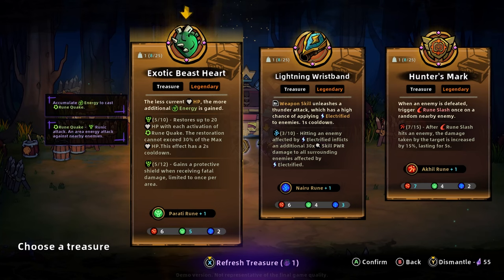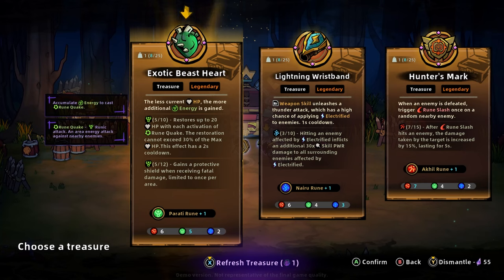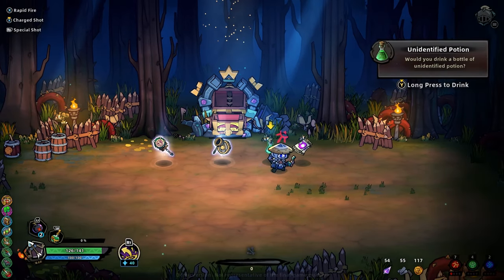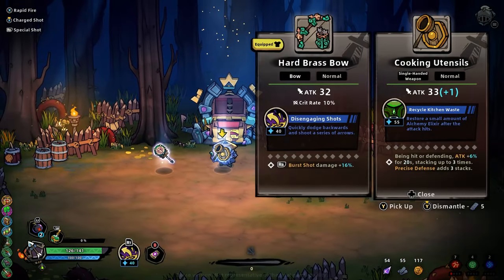The less current HP, the more additional energy is gained. This would feed an energy trigger rune slash — thundering attack, that's kind of cool. Slows up to 20 HP with each activation of rune quake. You know what, I'm going to refresh the treasures. Every nine attacks triggers a rune slash once — every five activations of rune slash triggers an additional rune slash. I like that. Should dismantle these.